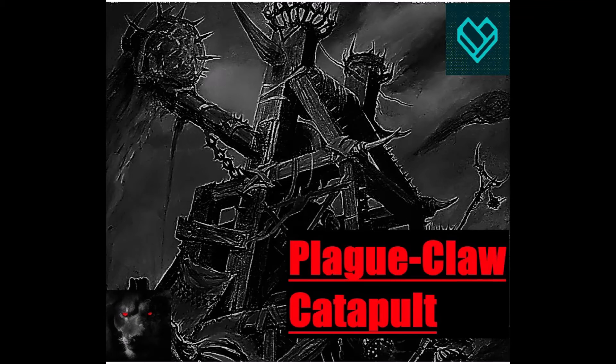After the reconciliation following the second civil war, Clan Pestilence received technical help from the warlock engineers of Clans Skryre. Soon, the crude war engines built by the plague monks were replaced with what are now known as the plague claw catapults — loathsome war machines consisting of great wheeled scaffold towers adorned with pennants and runes, mounting torsion-powered arms.